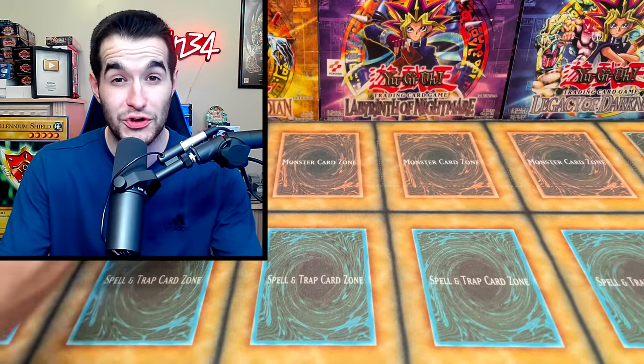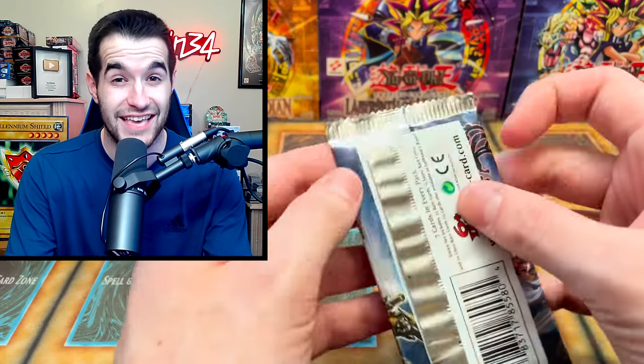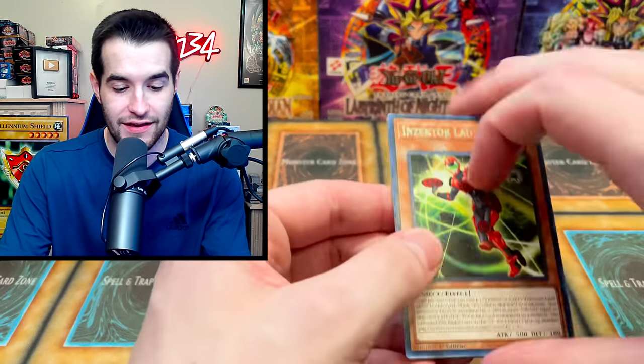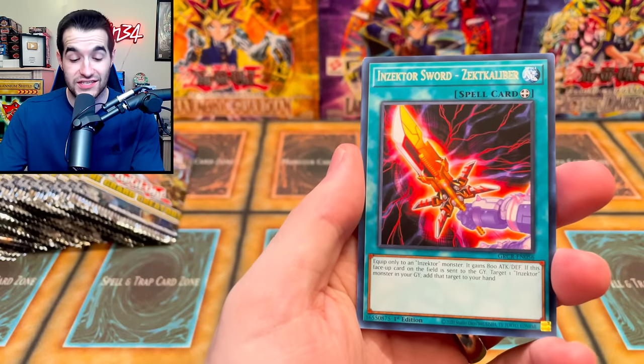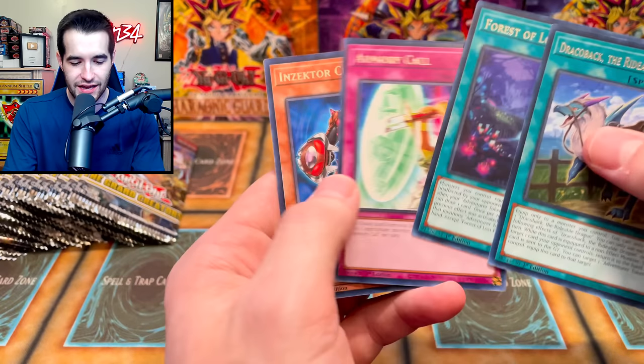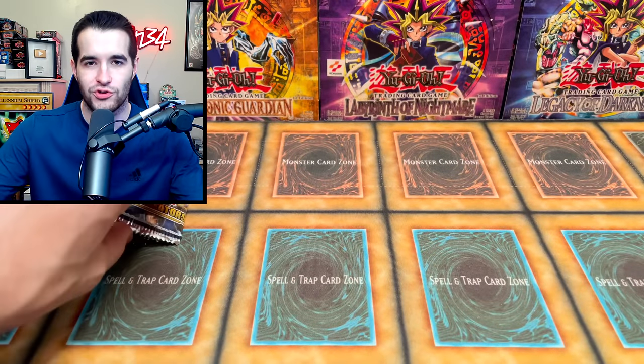The alternate art Dark Magician is one in six cases — it's crazy, really hard to pull. I don't know what they're thinking with one in six cases, but it should be interesting. Exo Sister Ellis — they've come up way too quickly.